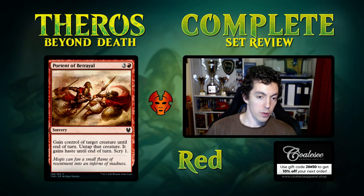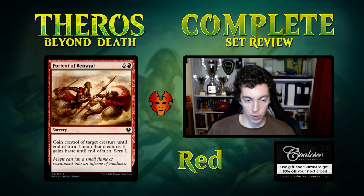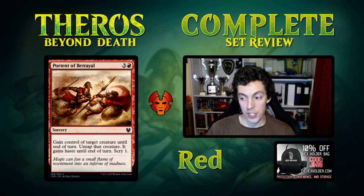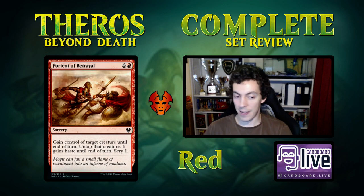Portent of Betrayal is four mana to threaten a creature with scry one. Scry one is not worth an extra mana — this is much worse than Act of Treason and unplayable in constructed. In limited, you can build a sacrifice deck since there are multiple sacrifice outlets in black-red, so the Act of Treason plus sacrifice deck is definitely a thing, but it's not a very powerful card.